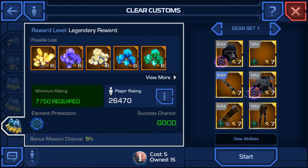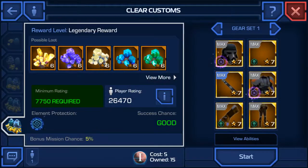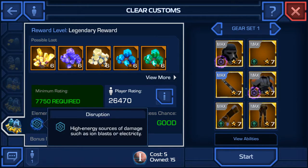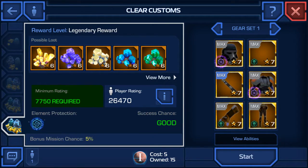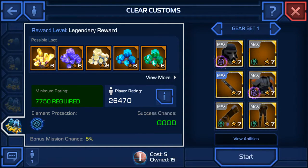Sure, no problem — these guys are pretty scared to take me out themselves. The reward level is legendary, there's only one reward tier. The minimum rating is 7,750 — you have to have that much to attempt this mission. The elemental bonus is disruption and the bonus mission chance is 5%. I have 26,470 PR rating, so my success chance is good. It costs 5 normal raid passes to attempt this mission, so make sure you have a total of 10 to complete this node. Here are my gears and abilities — without further ado, let's get started.